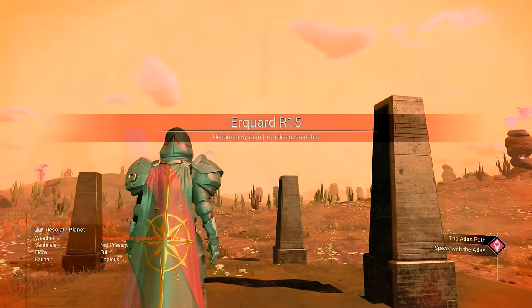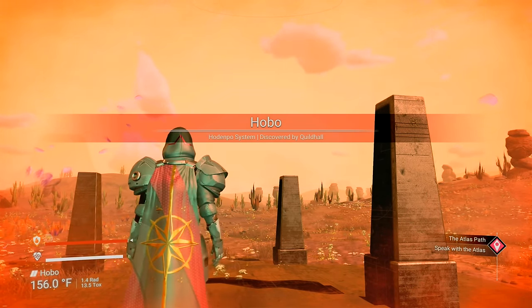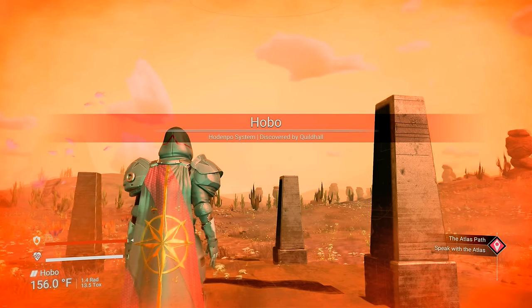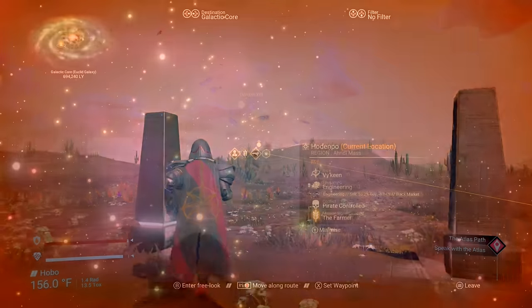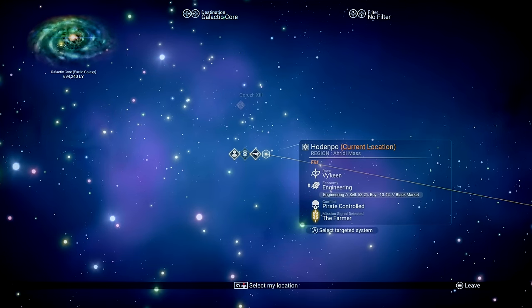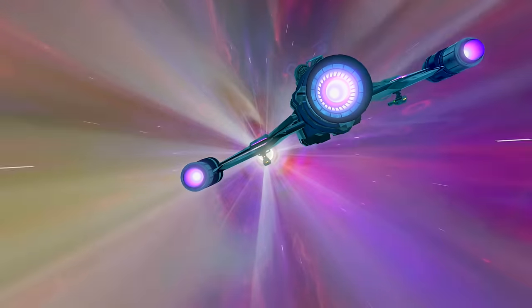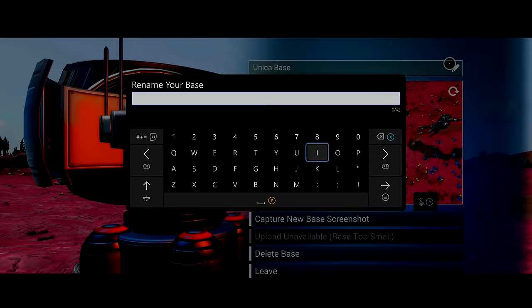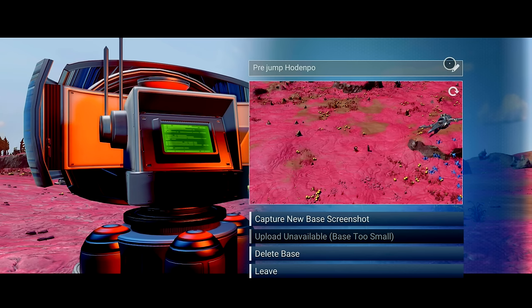We're here on planet Hobo — this should be the system that our dreadnought is in. It's always good to verify you put the right address in, by the way. This tip will save you a massive headache if you realize now as opposed to later. So now the idea is to head over to a neighboring system and set a base computer down. I'll just call it pre-jump and then the eventual system we're traveling to — Hodenpo.